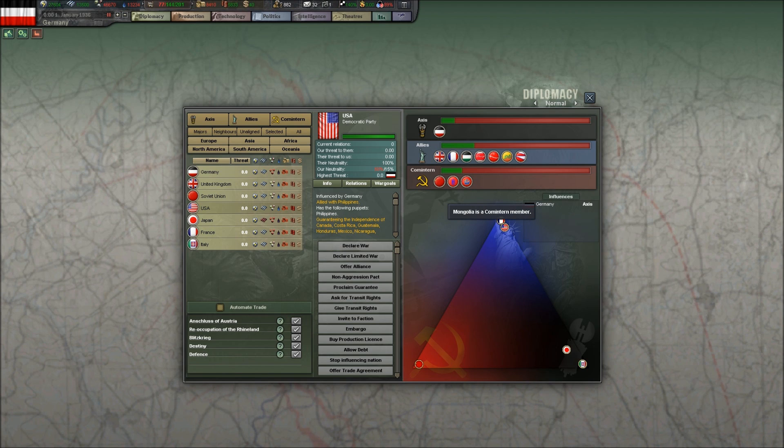The Comintern, of course, is the Soviet Union, Mongolia, which is a Soviet satellite at this time, and Tannu Tuva, which is a little independent state on the border between the Soviet Union and Mongolia. I believe it was formally absorbed by the Soviet Union after the war.